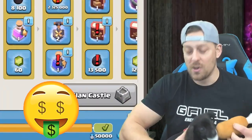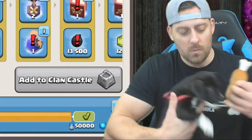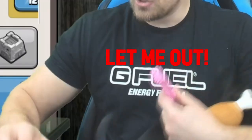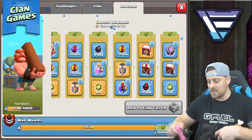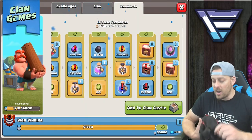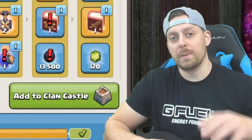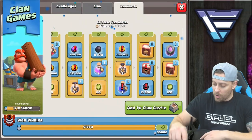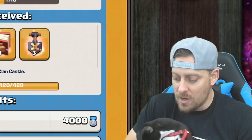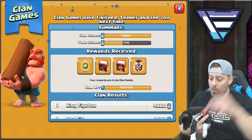We're going to get these gems - gems are always important especially for someone like myself who likes to use them. We're going to go with the shovel right here. We're going to get more gems, get two more of those shovels, go with the upgrade potion, and then the upgrade of a troop in the factory. Let's grab all these, add them to the clan castle.